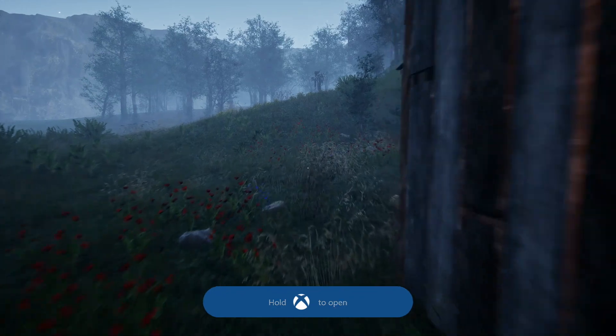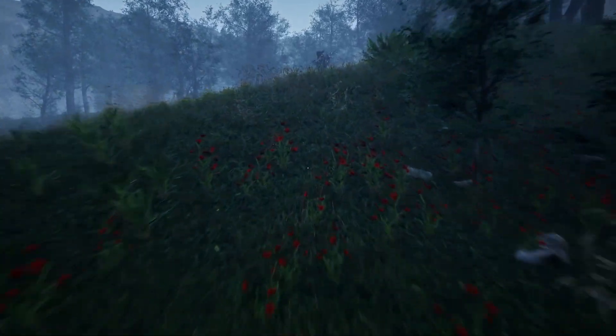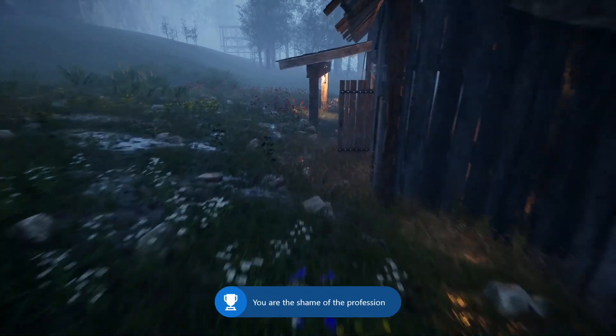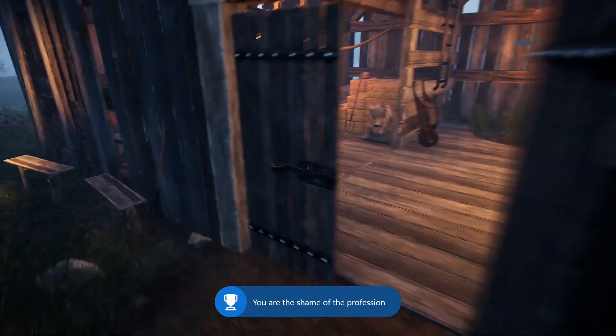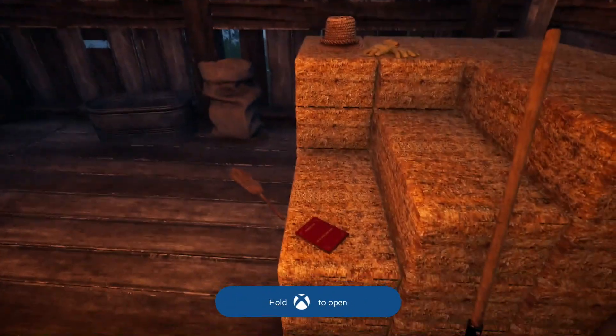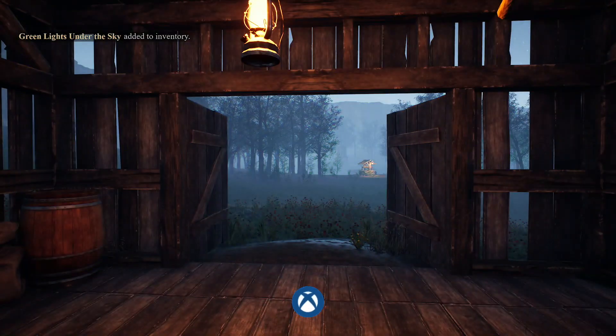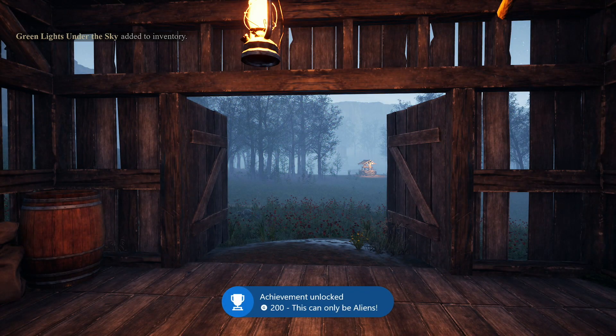Turn around and there's a shed. Go to the left side of the shed and keep going forward — there's a scarecrow; go near it for another achievement. There's a lot of stuff to do. I can't imagine them adding 50 more achievements with 200G each for 3000 more Gamerscore. Go to the shed and there's a book there that you can pick up.